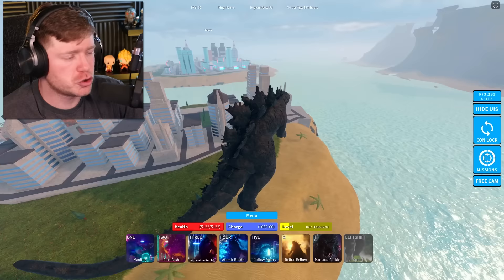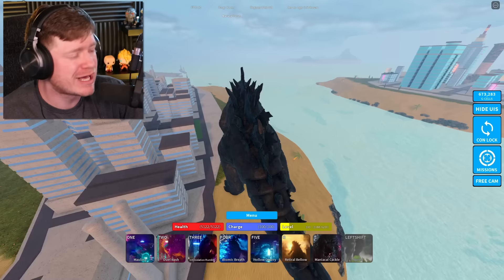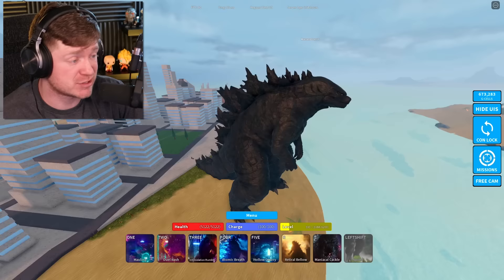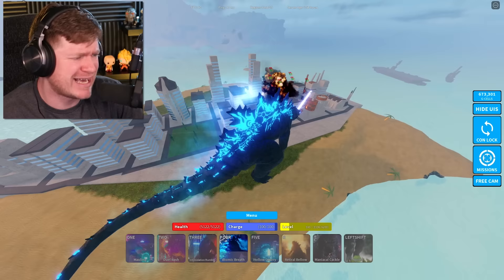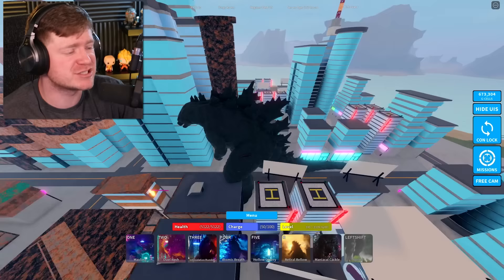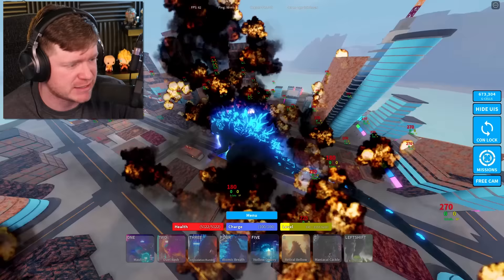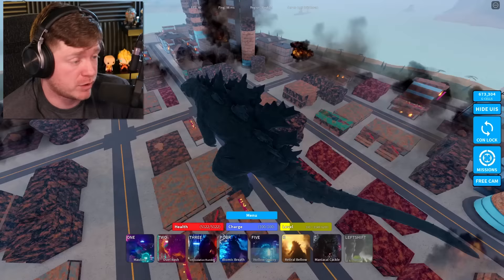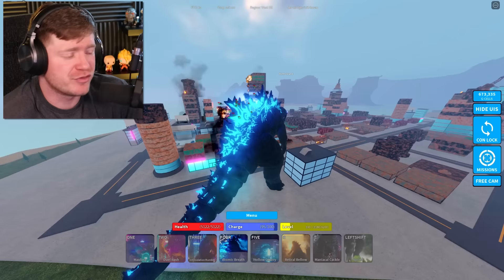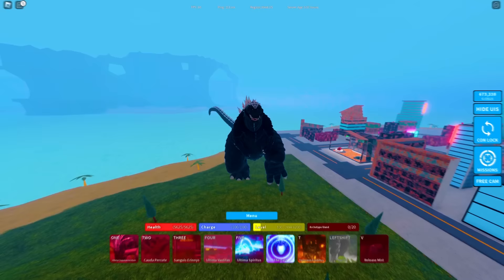Two more Godzillas to go. Godzilla 2021 has the fastest atomic breath — the moment you hit the button it's already coming out, doing about 110 damage. It lasts a pretty long time. But the best thing about Godzilla 2021 is the Hollow Earth Beam, called the Hollow Quarry in-game, which does 270 damage every half second and destroys everything around it. Near the top for sure.